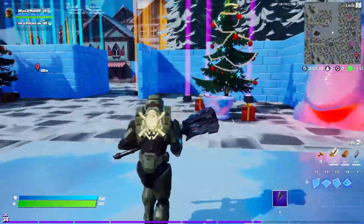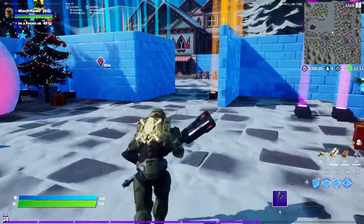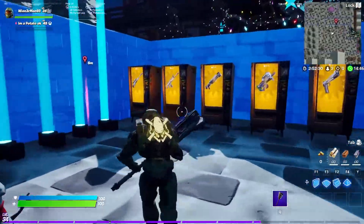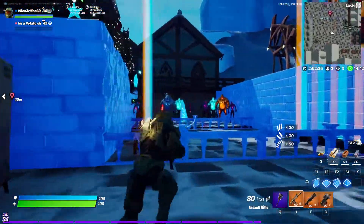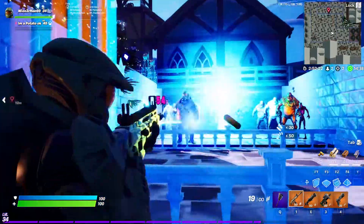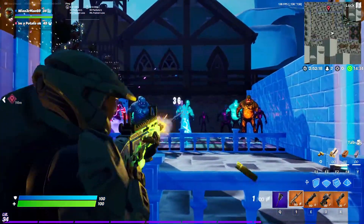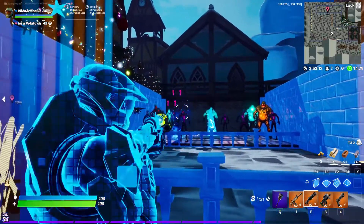We got the Master Chief bundle here and we're going to be showing off everything inside of it. We're going to start with the ADS and see how that looks. Grabbing the weapons — with an Assault Rifle it's pretty decent, not bad. And then Shotgun — Shotgun seems fine.